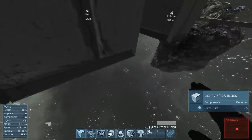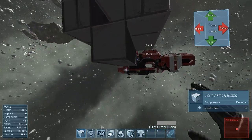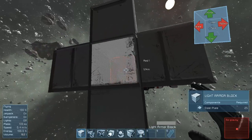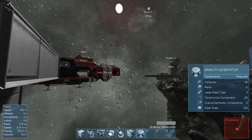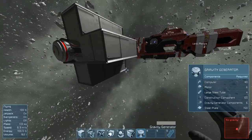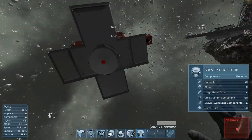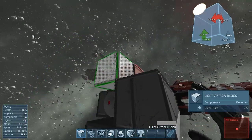I watched a video on how to use thrusters as shielding — it was laggy and insane but it was a good idea. It was actually Last Stand Gamers; they do a lot of Space Engineers stuff, it was pretty cool.